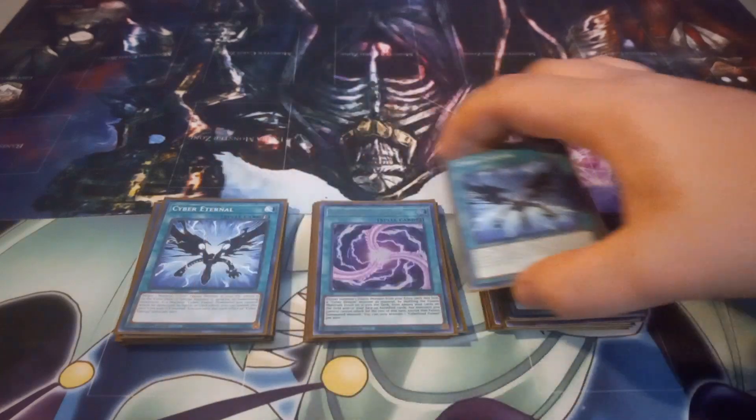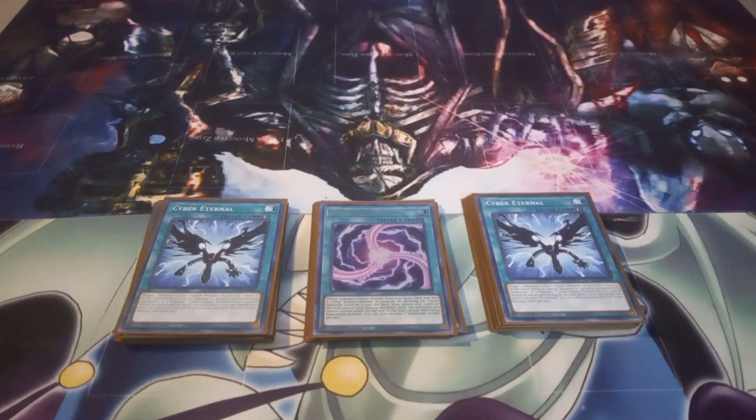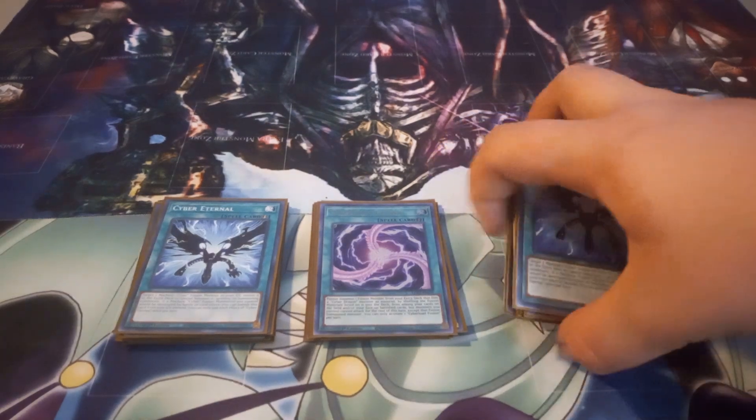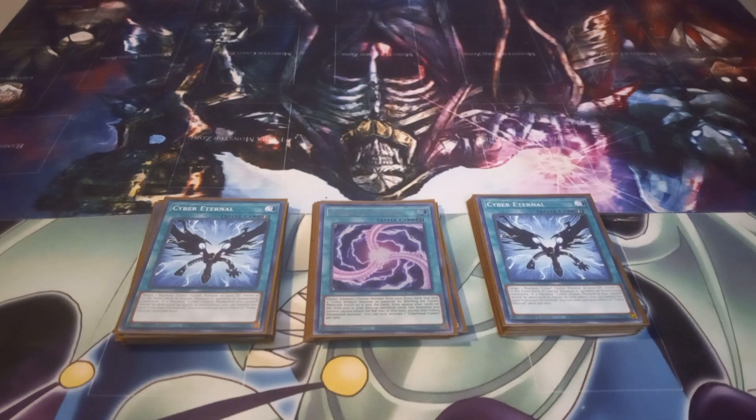I play two copies of Cyber Eternal — this is one of the cards I would take out for one of the five to six monsters I mentioned. Cyber Eternal lets you target one Machine or Cyber Fusion monster in your graveyard and return it to the extra deck, or Summon it ignoring Summoning conditions. Also, if a Machine or Cyber Fusion monster you control would be destroyed by battle or card effect, you can banish this card from your graveyard instead. I like it for situations where I stupidly walk into something like Mirror Force. It would probably be one copy, but I play two for personal reasons.